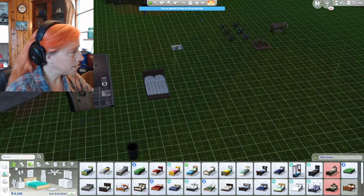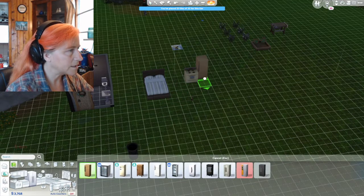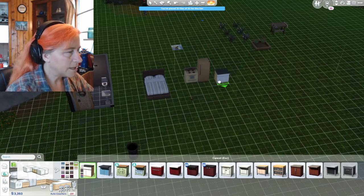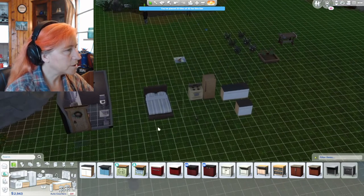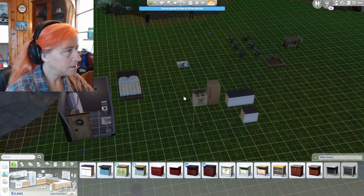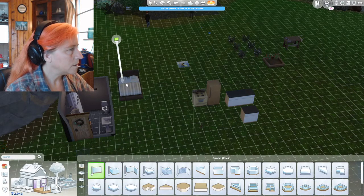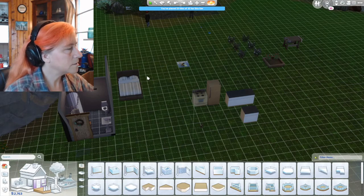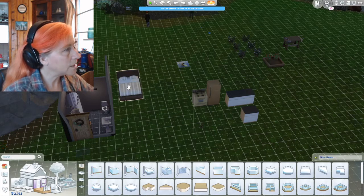So, a basic refrigerator, a basic stove, and a basic counter. We can always upgrade this as we go. We want this to kind of look like it's been salvaged off of a spaceship, which is where most of the furniture would have been salvaged from. We are going to need a sleeping room. Let's go into walls and go ahead and do a bedroom. Before we do that, move the bed. There we go. Back to doing a wall.